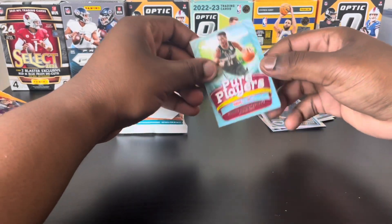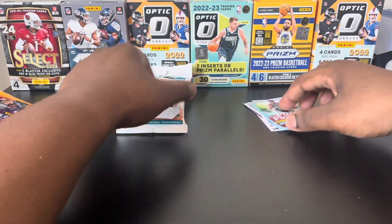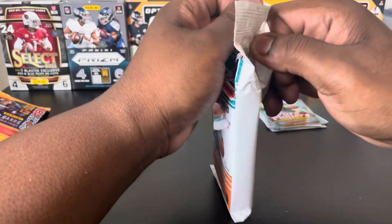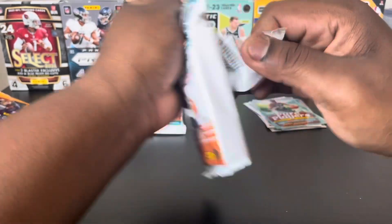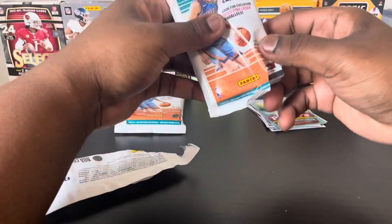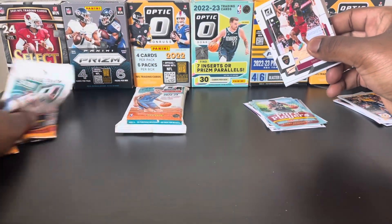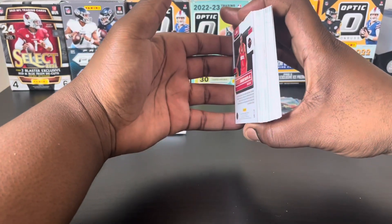We got an AI card, Caleb again — not Paulo — and a Giannis Pure Player insert. Now let's hop into our value packs, 30 cards. We're probably going to have a lot of base cards in this one. Let's get right into it — look at the stack of cards.